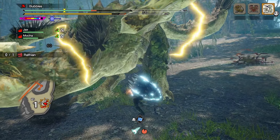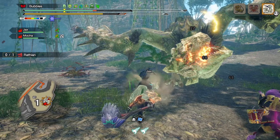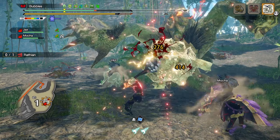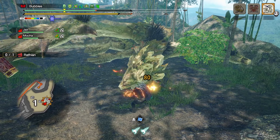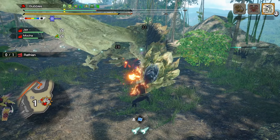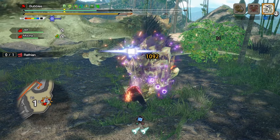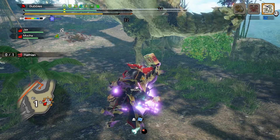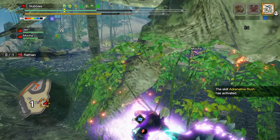I briefly want to mention augments, as they are fairly set-defining. With some ungodly augments — things like Weakness Exploit, Attack Boost, Handicraft, or Critical Boost — this build can pump out some incredibly high numbers. For weapon augments, I haven't been able to test level 3 attack up fully, but I would imagine having one level of Rampage decoration and one level of Attack would be ideal, as the anti-jewels give you 5% more attack opposed to 5 raw attack, which on this build should shine above flat raw attack.